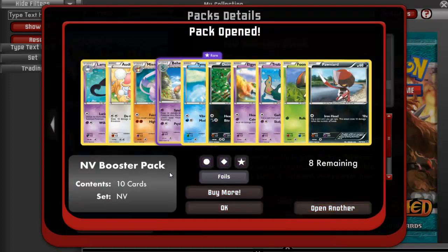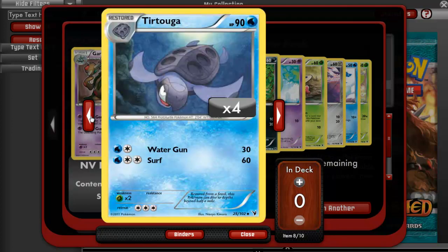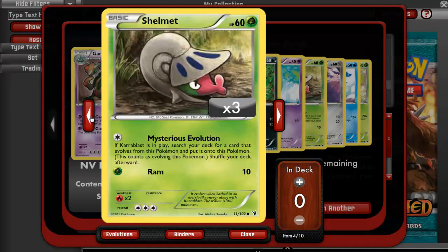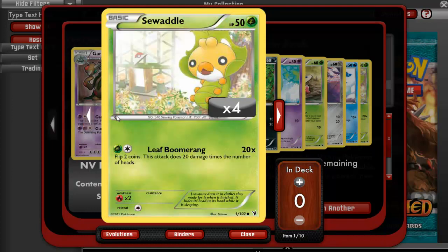Open another pack. A Garbodor, a Vanillish, a Carracosta, a Zebstrika, a Deino Hollow, Solosis, a Shelmet, a Pawniard, a Vanillite, and a Sewaddle.